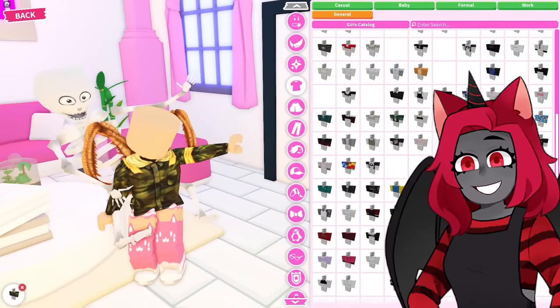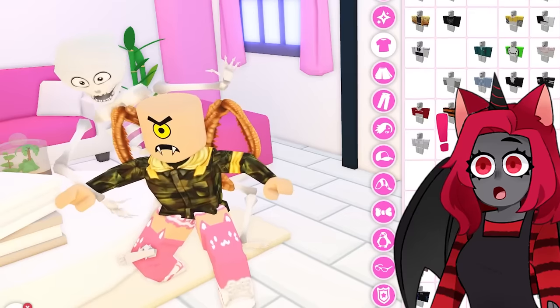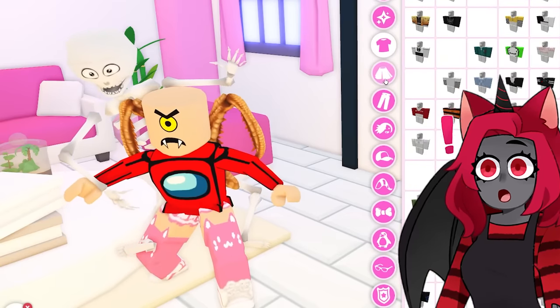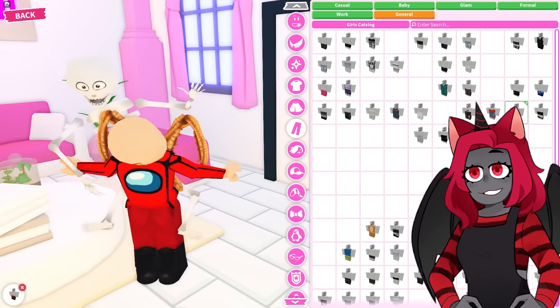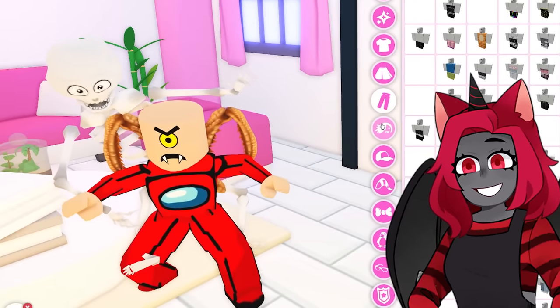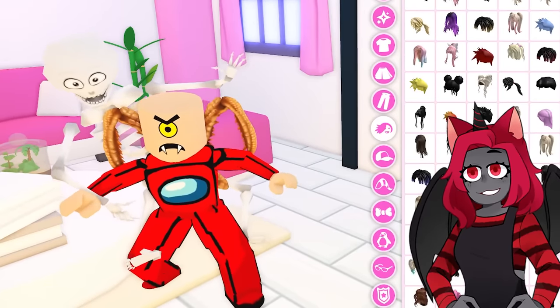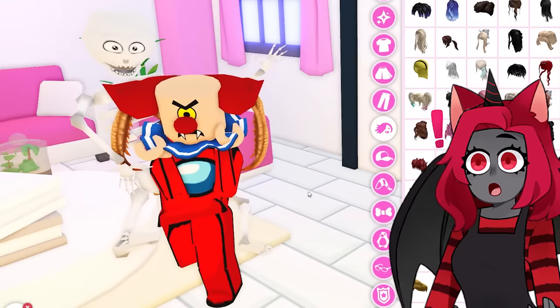Let's go for something like an army jacket — I don't think she'd wear this at all. Unless there's something more crazy... oh my gosh, the Among Us outfit! Are there pants to fit with it? Here it is — the Among Us outfit! She's definitely gonna love that. And for the hair, we need something crazy — what about this clown hair? Oh my gosh, that actually fits so perfectly.